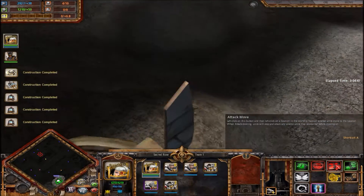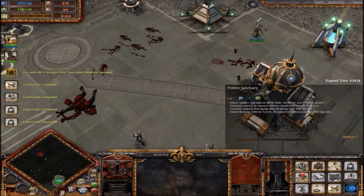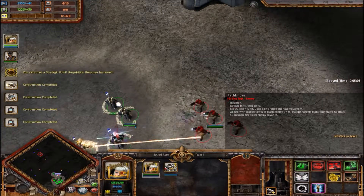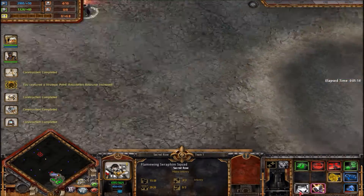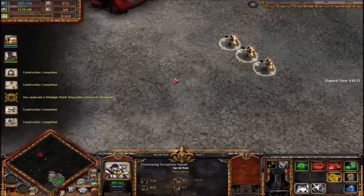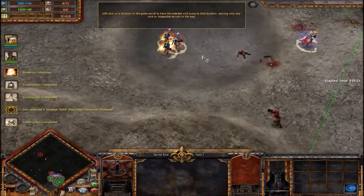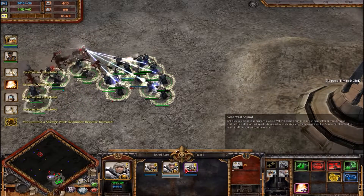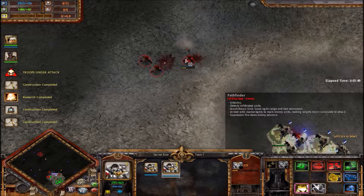That looks pretty far — so where are we going? This way, I guess. Oh, okay, well I guess we found something. We're going for a fight. Oh shit, no no no no — get over here! Don't need you globally marked, that's bad. Get that going, come on shoot them down. Why are you dying so fast?